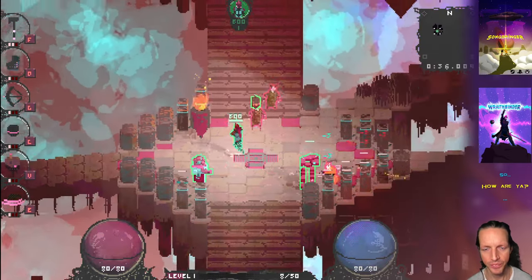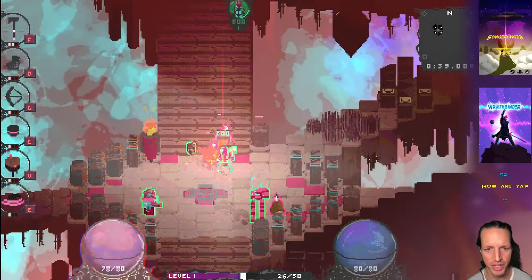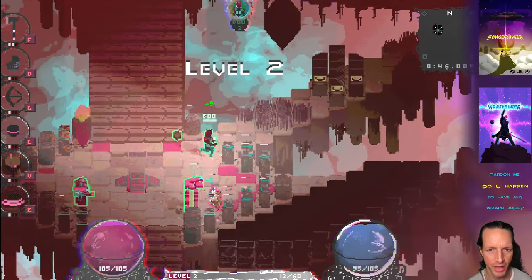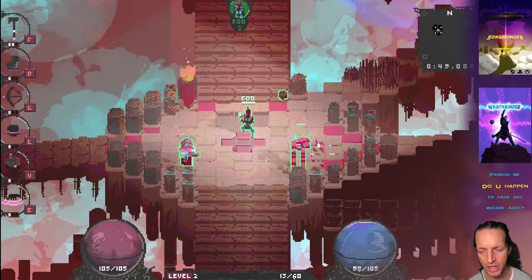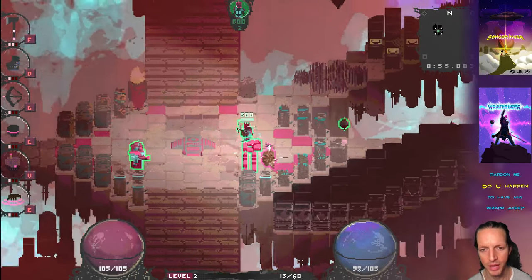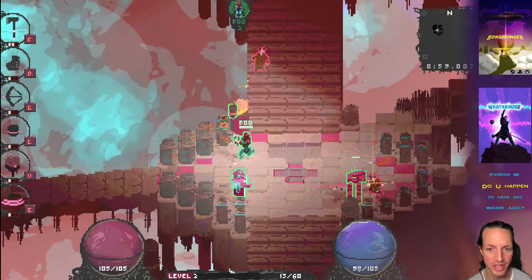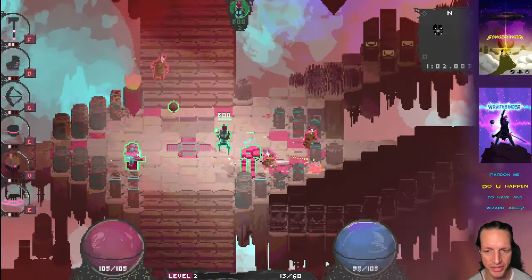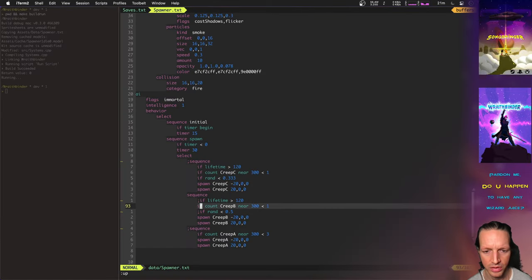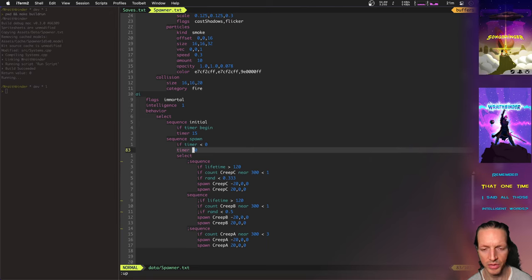They have to have — the match has to have been running for at least two minutes for them to even spawn. They have a random variable that makes them less likely to spawn than regular guys. They also count themselves up, so if there's already two of them nearby a base, it basically makes it so there can only be two of them nearby a base at any point. I think I turned off that piece — yeah, I wonder why it spawned so many of those. We don't need to debug this right now — just remembered I'm recording a video.